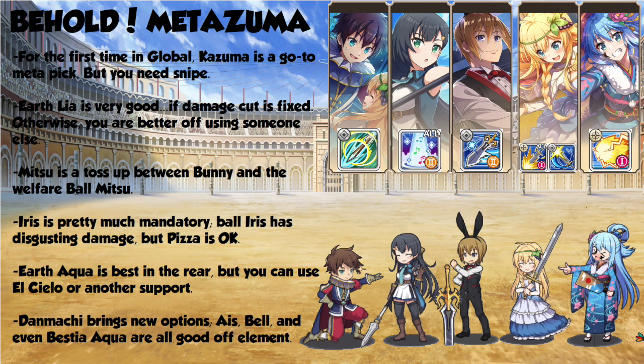He also has a Tier 2 physical defense down on the boss, and Snipe provides a Tier 3 agility debuff, which can make surviving the boss's hits much easier. Earthlia also has the potential to be extremely good here, with the caveat that they need to have fixed the damage cut bug. Without that, she's not going to be nearly as useful, because a lot of her utility here is helping your team survive those big hits from the boss, as well as providing a Tier 2 agility up.